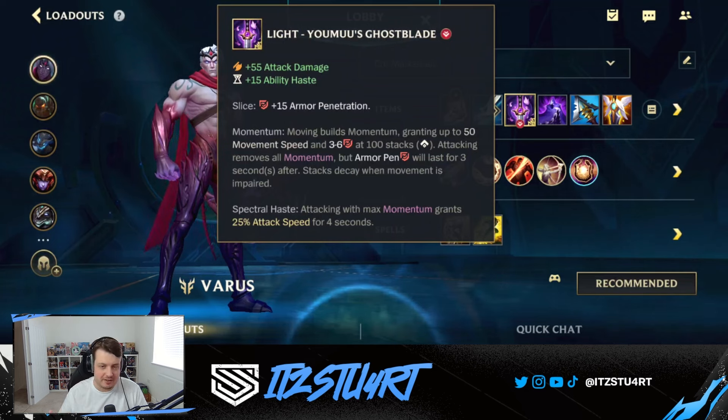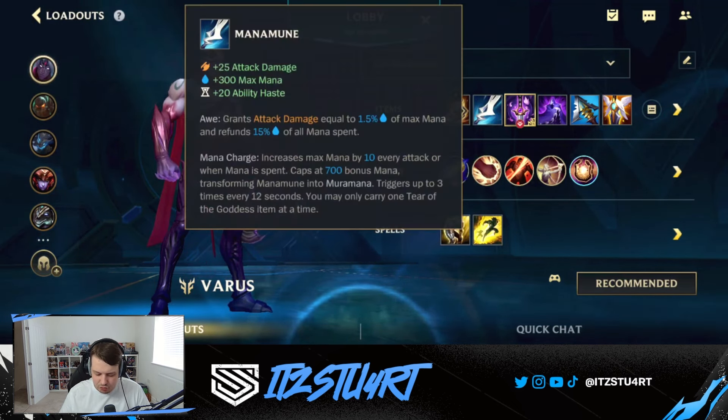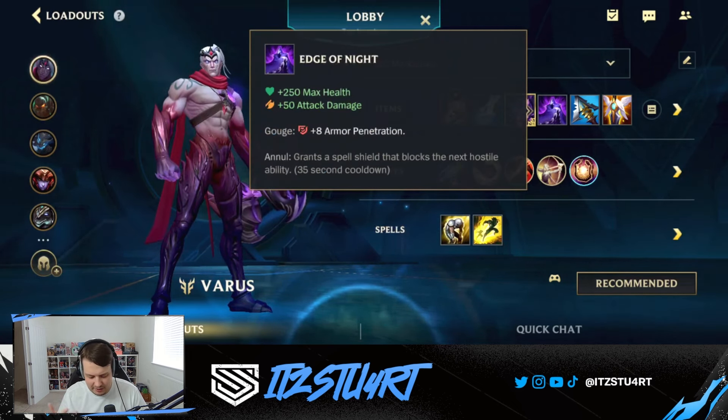Eclipse is also coming into the game which I'm pretty sure is decent on Varus — another good choice for Lethality Varus. Manamune is still going to be great as well. You can stack it very quickly with Varus, especially if you use the cancel on your first ability effectively, and then you can go for items like Manamune for the extra shielding.